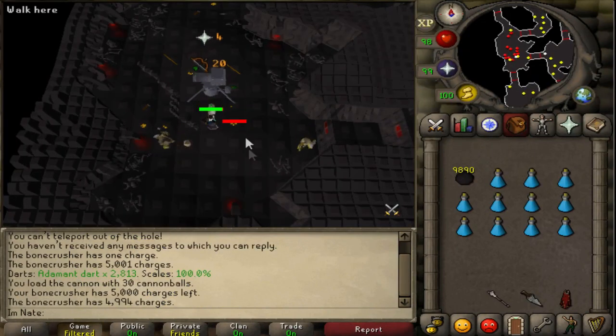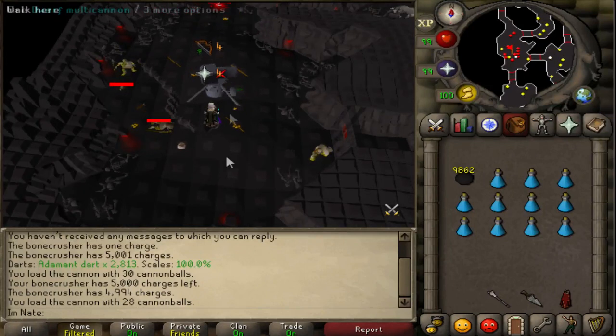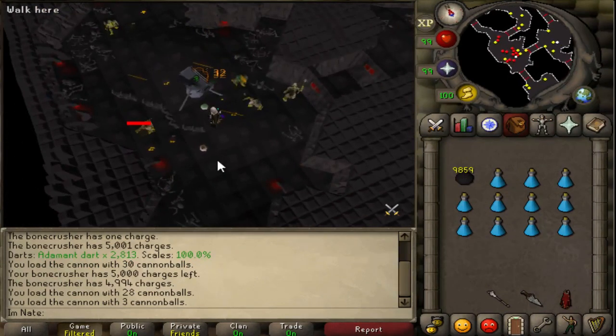Next up is the goblin champion scroll. This one should be pretty quick. I think this is the best place, or at least close to it — it's multi-combat, so it's pretty AFK. You can just sit here, put cannonballs in the cannon and AFK. Hopefully we get this quick like every single champion scroll.